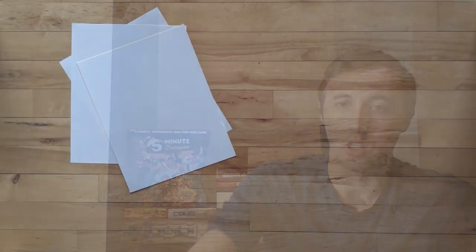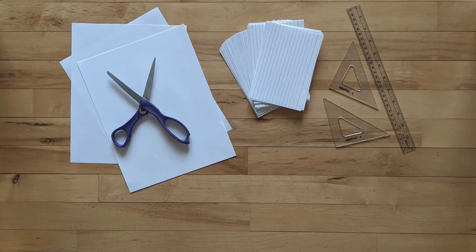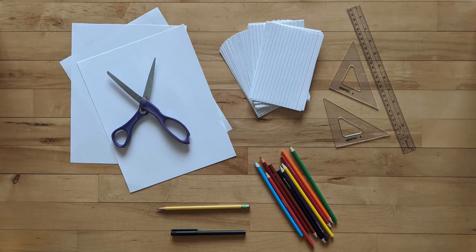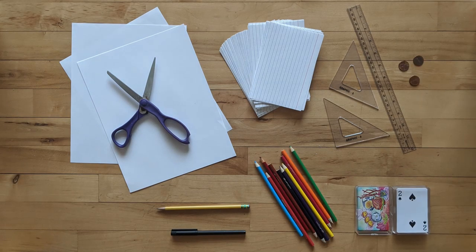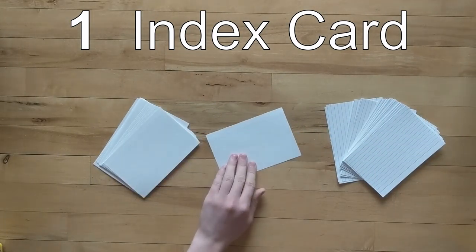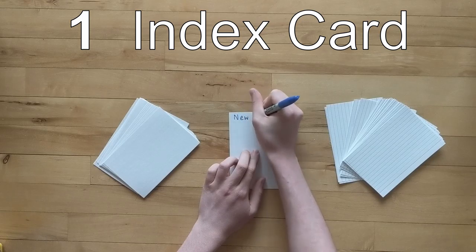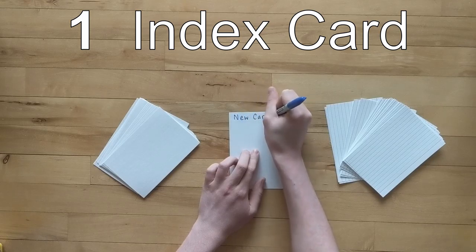Let's look at a few ways that you can make your own card. Here's stuff you could use: paper, scissors, index cards, a ruler, pencil or pen, colored pencils, crayons or markers, playing cards, and a penny. Index cards already look and feel like cards — they'll save you time and you can decorate them right away. You can also quickly test rules for your game.